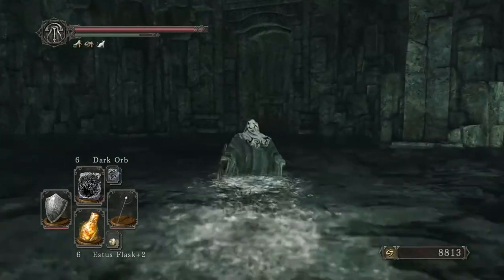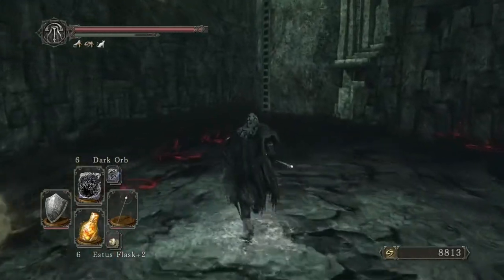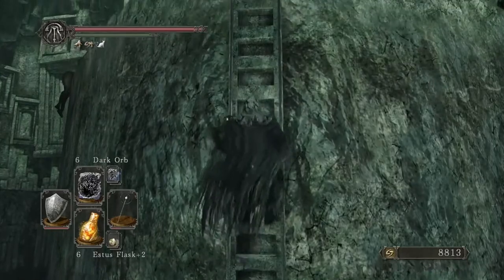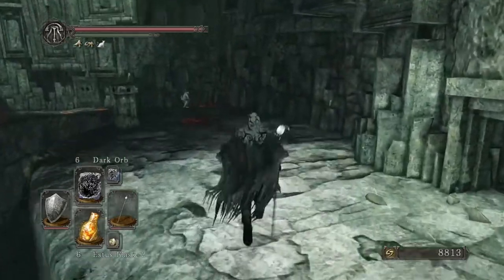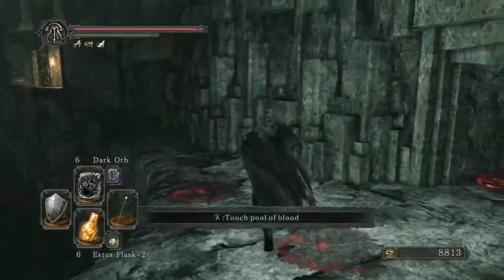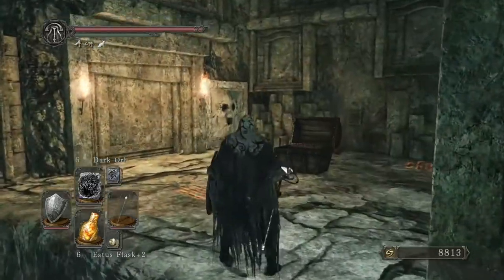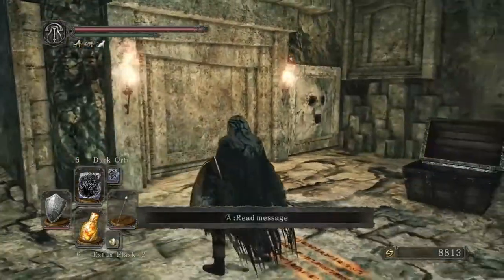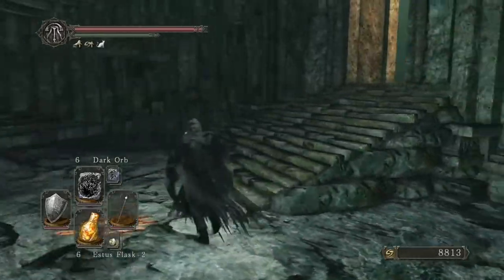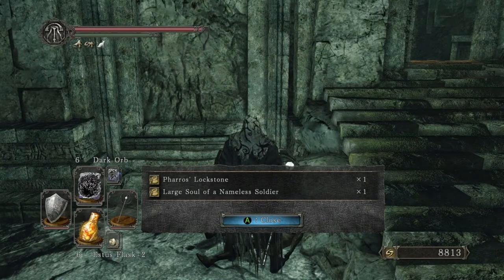I'm going to head back up because there was a spot where it said 'Try Hidden Path' — I want to make sure there's nothing cool there I missed. Most of these Pharos lockstones are just trouble waiting to happen; they just make things harder. Making sure there's no treasure hiding — hey, there is treasure hiding right here: a Pharos Lockstone, just in case you came with none, and a Large Soul of a Named Soldier.